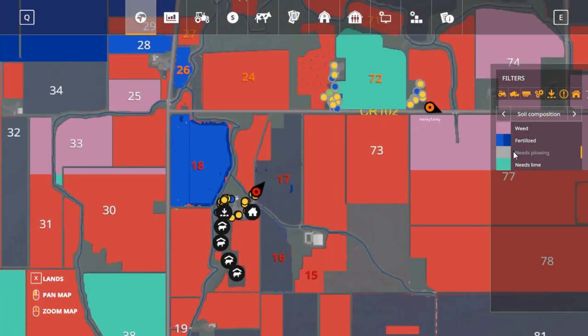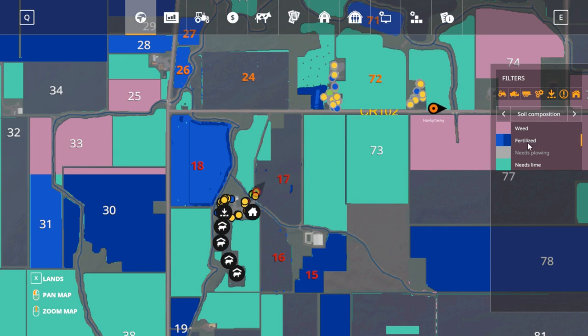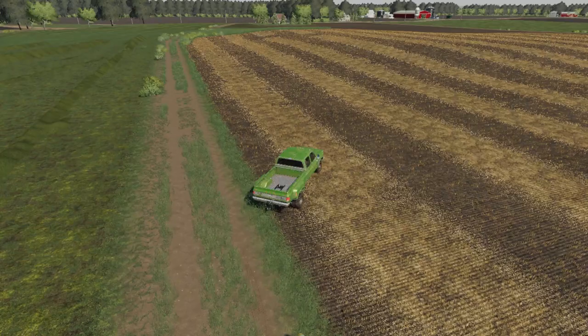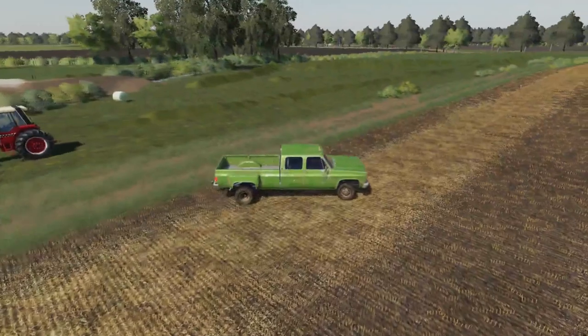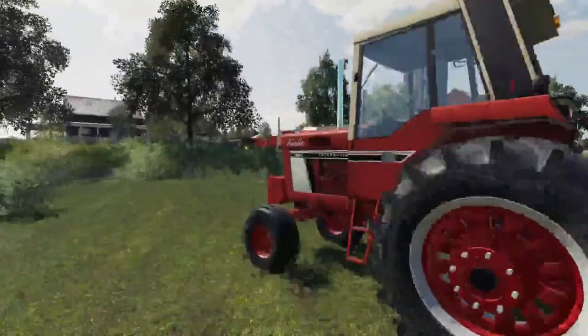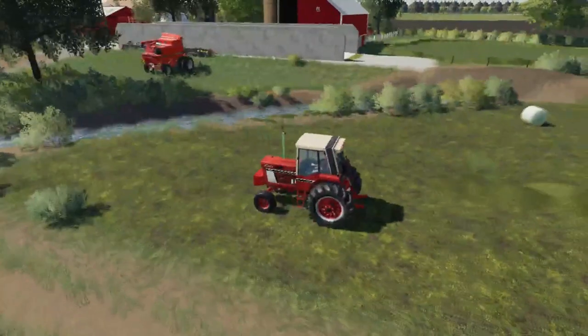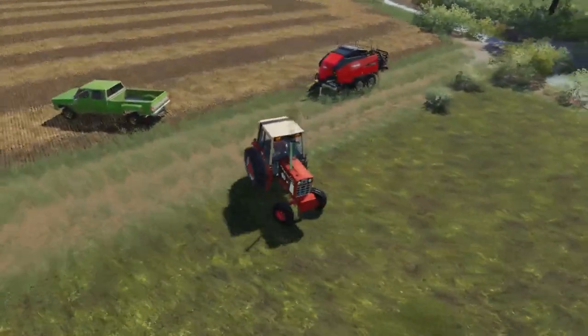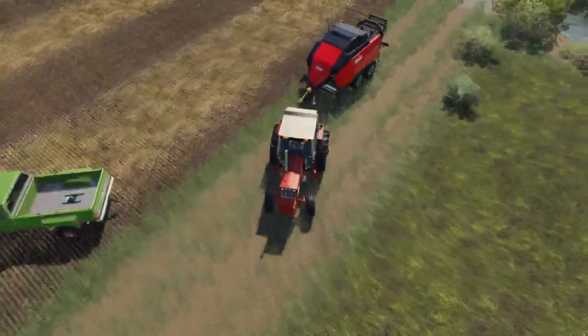Once we get that plowed, we need to lime field 15. But we do need to lime grass — we'll probably just lime it all since I already limed 18. We've got to get to work on that. We're going to jump in the 1586, and we have the 1600 chisel plow on the 4440.